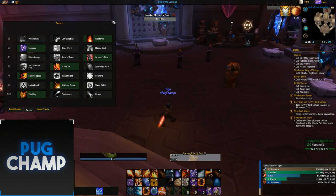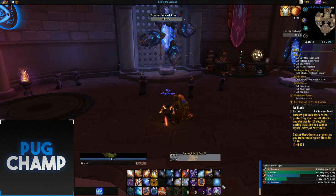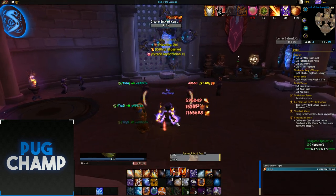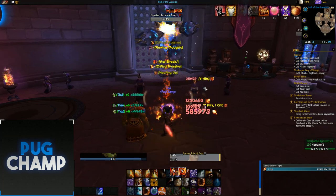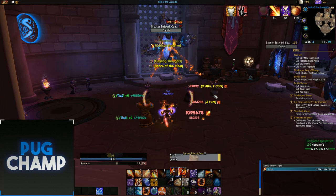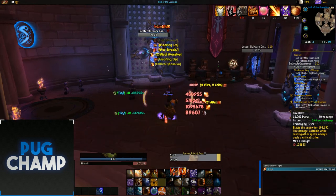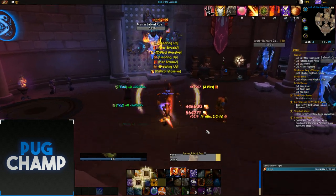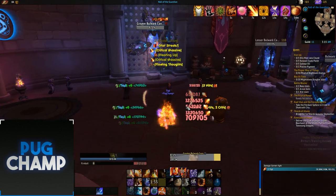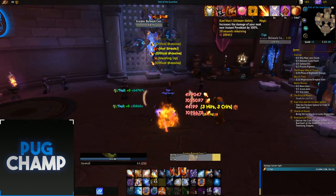So starting off, you fire a Fireball. As you can see I've got Heating Up, so you want to make sure that when you have Heating Up you use your Pyroblast after. Heating up again - I use Fire Blast so I get a guaranteed crit. It's all about making full use of Fire Blast and its guaranteed crits. I'm going to use Combustion now so everything becomes a guaranteed crit. As you can see I've got my wrists proc up so I'm going to get ready to use it.